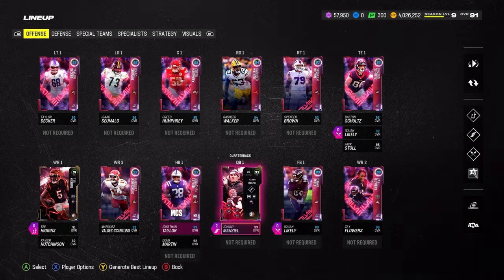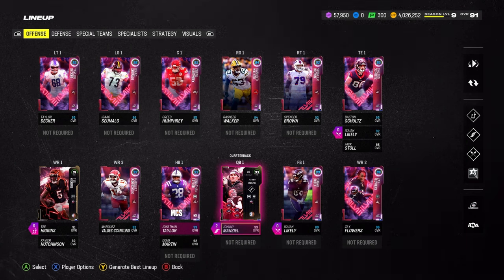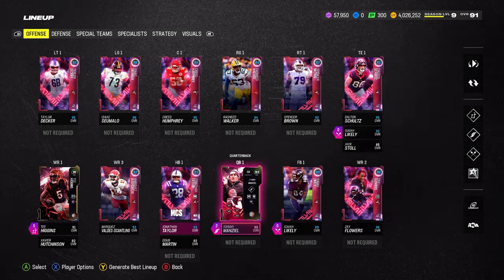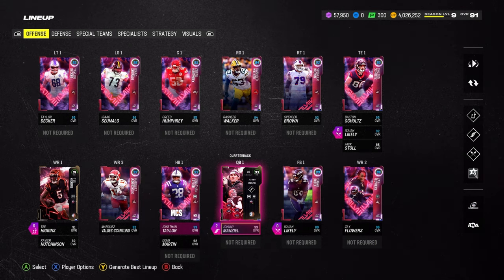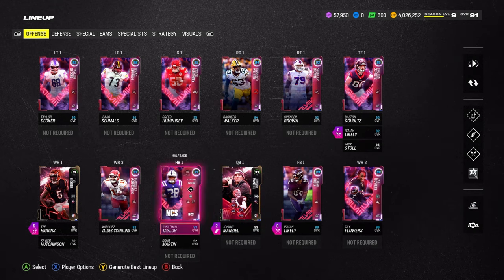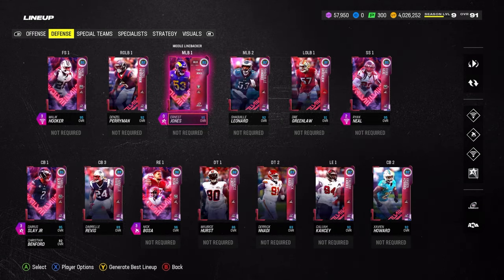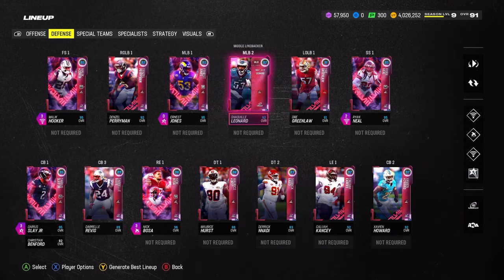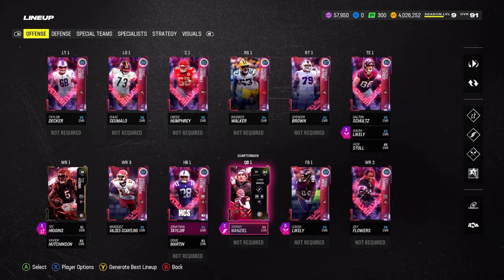The only cards that are not playoff cards are T. Higgins obviously, and for the video I decided to throw in Campus Hero Johnny Manziel to match with Campus Hero T. Higgins. When I did the Johnny Manziel gameplay before he was only 91, so now you'll see the fully upgraded 93 Johnny Manziel. If you're still working on getting that free card to 93, this will show you how good he plays. Everyone else is a playoff card.